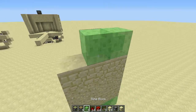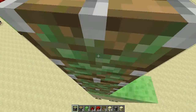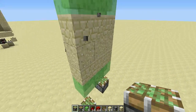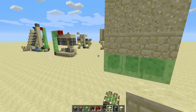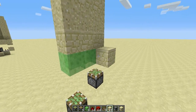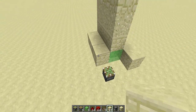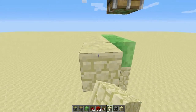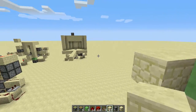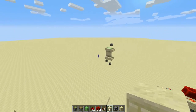Put a slime block here and then the piston here. Now you can see it's in its closed state. Now I'm going to put down four blocks here, four blocks here, and do the same thing on the top. Let me check — yep, that is the design.